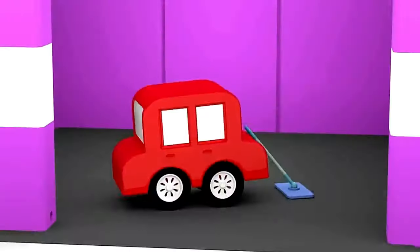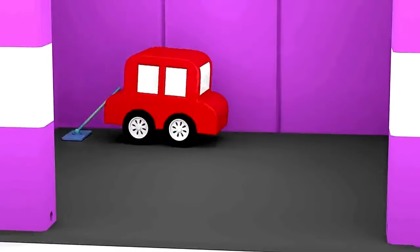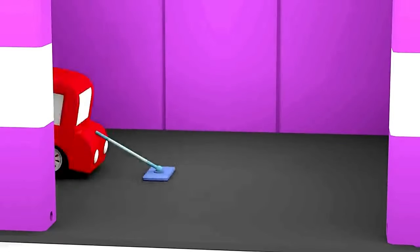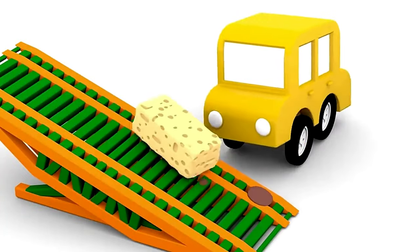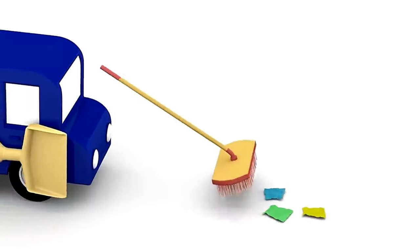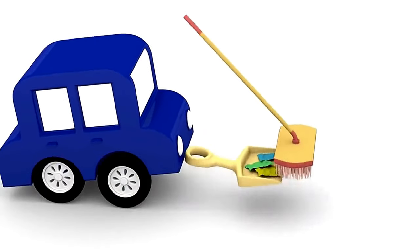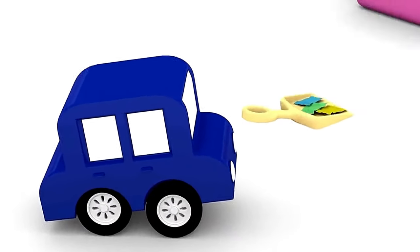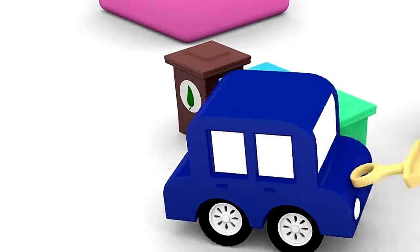The red car is cleaning the garage floor, using a mop and mopping from the left to the right and back. The yellow car is using a yellow sponge to wash the swing. The blue car is sweeping up rubbish, sweeping bits of waste paper into a dustpan, then emptying the waste paper into the paper recycling bin.